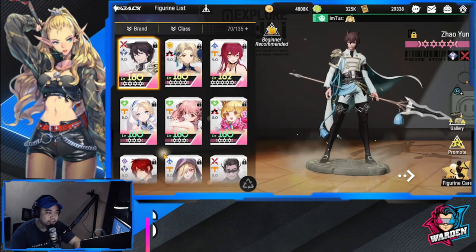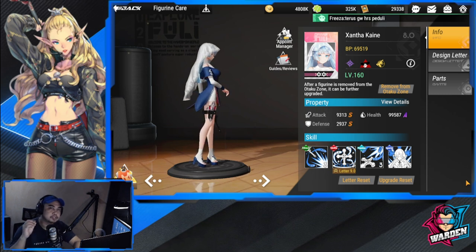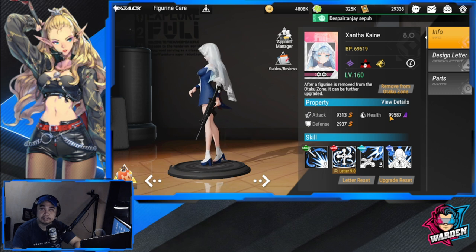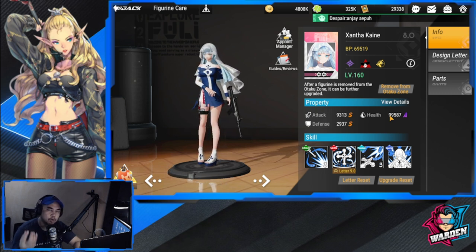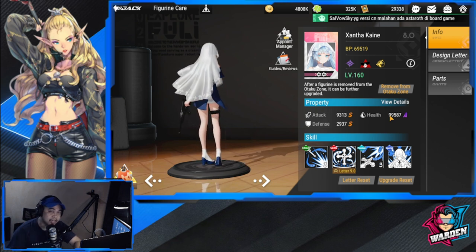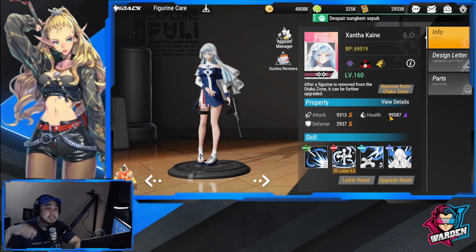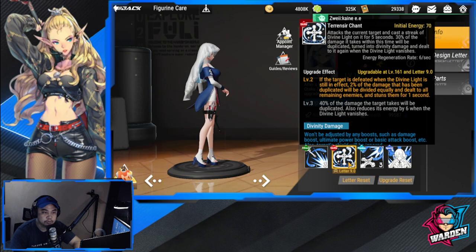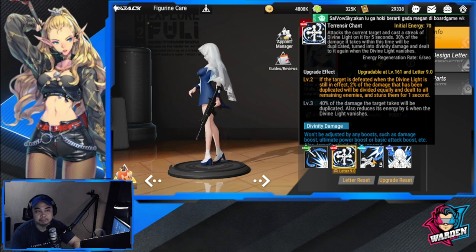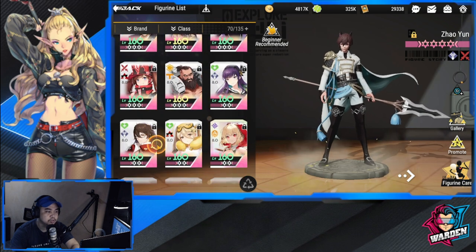Final thoughts on Xanthakain: at three stars she will really shine. Give her enough health to survive bosses. She's a good addition against small hordes of five or more enemies, but she shines most in boss content. As you level up her skills she can be used in crowd control scenarios as well. She's a fantastic figure and will be part of the meta for clearing boss content and PvP.